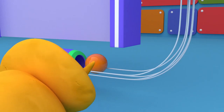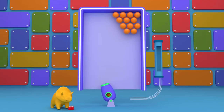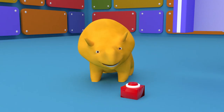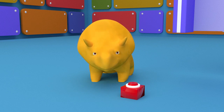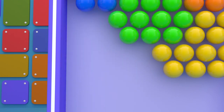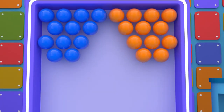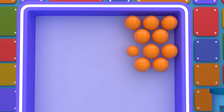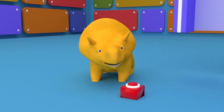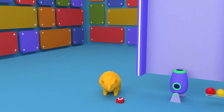Orange. Hit the orange bubbles with the orange ball. Well done, Dino. We had so much fun and learned so many colors today. Would you like to sum up? Red. Yellow. Green. Blue. Orange. See you soon, my friend.